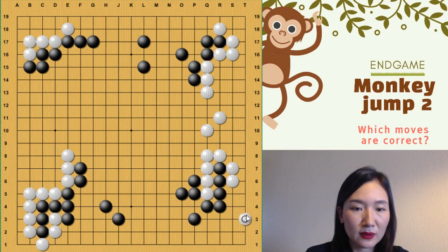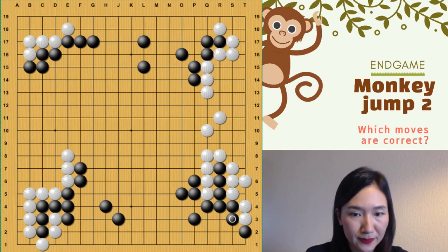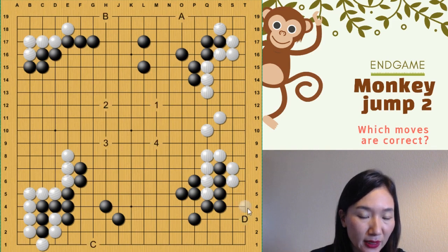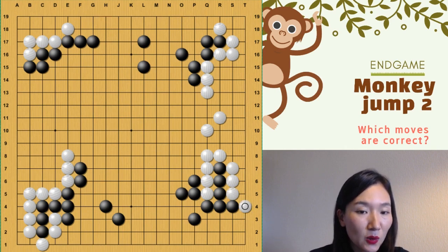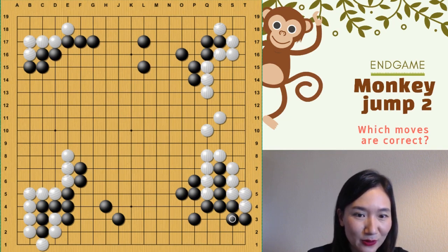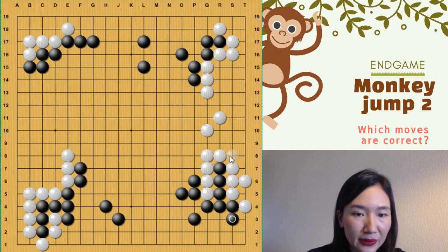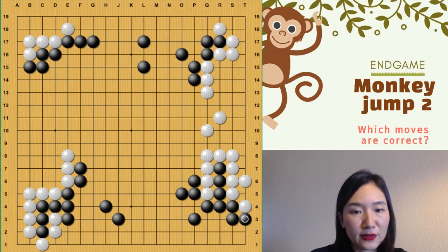So number four. So that was a mistake. Why? Because of that. So you can block. And white cannot connect two stones. Which move is better in this case? You can also push, or you can think about keema. Both are possible. So we will see first push and hane. Now black should be careful. If you just block, that's wrong. Which one is correct? Throw in. Because white cannot go out. So it's better you throw in. And then like that. Later like this. So this one is correct for both.